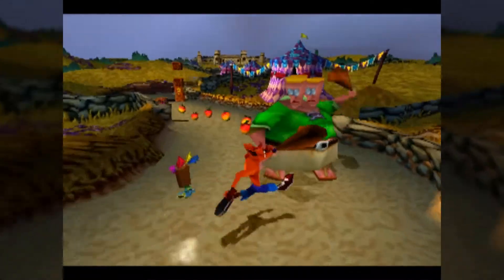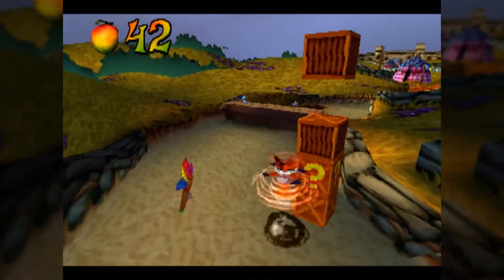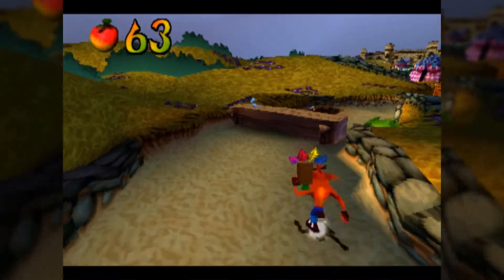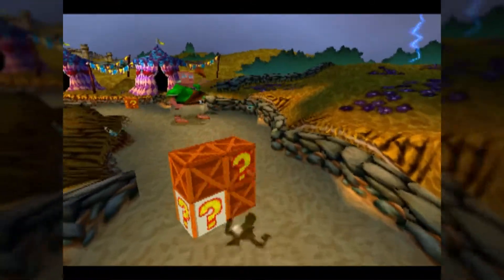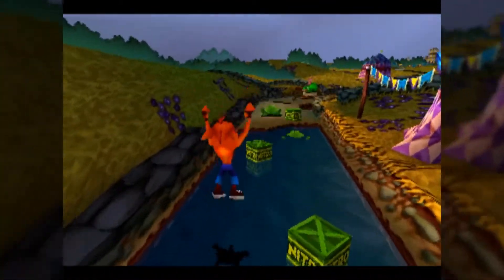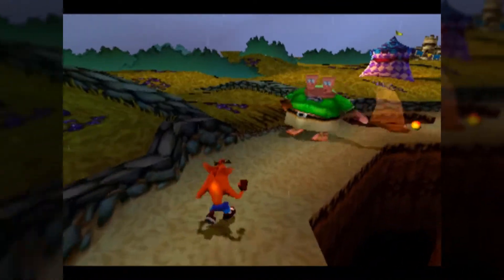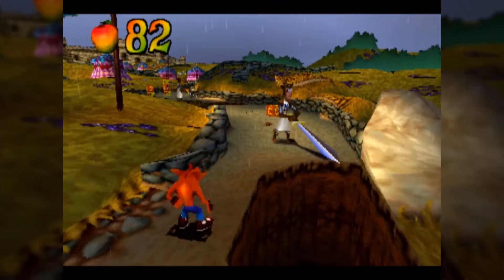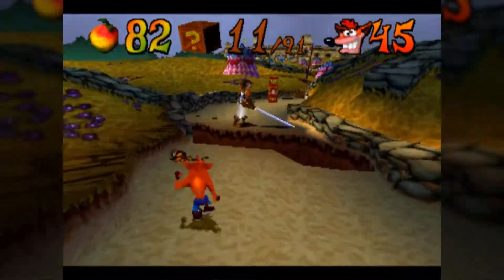An immediate difference with this level versus the Japanese version: this lab assistant enemy right there — in the Japanese version, that enemy only has one head, meaning the level's name is kind of lost in translation there, assuming they kept it the same. There is also one notable bug in this level, but it's not going to come into play until the bonus round.